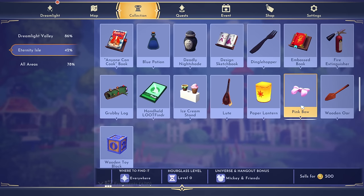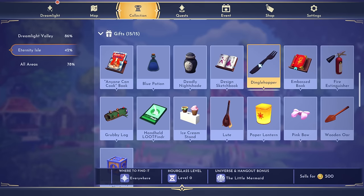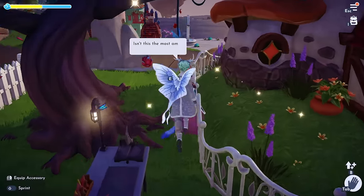For the pink bow, Mickey and Friends universe — you could have Mickey, Minnie, or Goofy follow you. For the wooden ore, you need characters from the Moana realm, so Moana or Maui would be a perfect fit. For the dingle hopper, it's The Little Mermaid universe, so if you have Ariel or Eric follow you, those are perfect for getting dingle hoppers to drop.